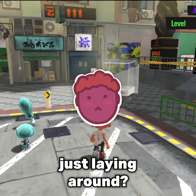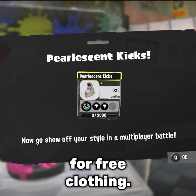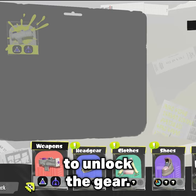Hey, you! Did you just start Splatoon 3 and have Splatoon amiibos just laying around? If so, go to the amiibo box in the plaza and use them for free clothing! This is a super useful head start to get gear abilities you might want, and you don't even have to do anything to unlock the gear!